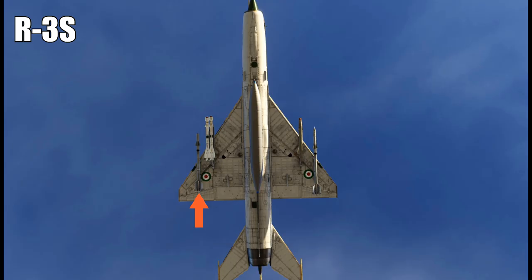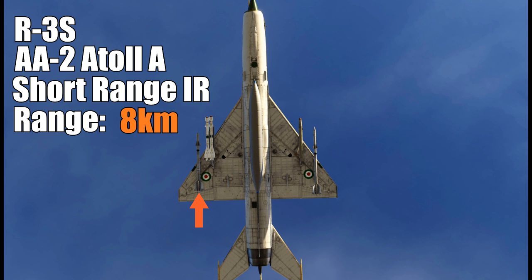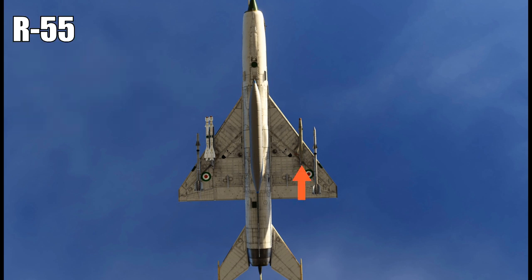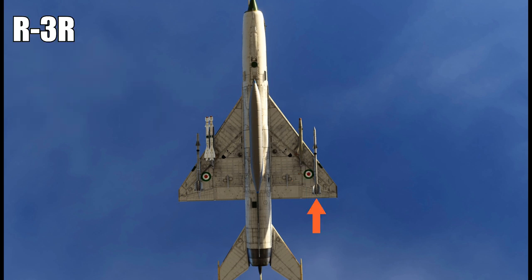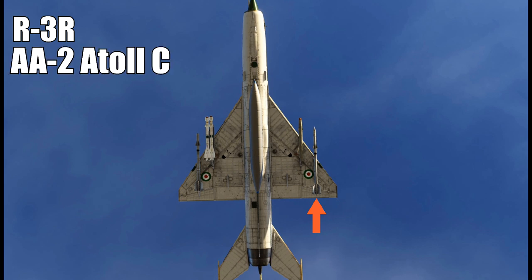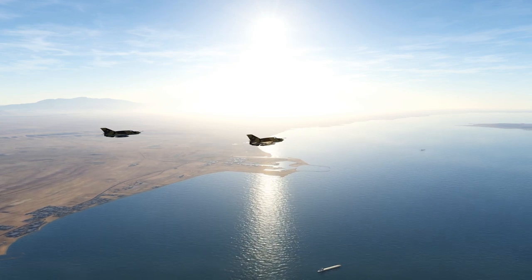It carries the R-3S, the AA-2 Atoll-Alpha — short-range infrared, range about 8 kilometers, so a little bit more potent. It also carries the R-55, the AA-1 Alkali — short-range infrared missile with a range of about 5 kilometers, one of the earliest Russian air-to-air missiles. It has the R-3R, which is an Atoll-C — short-range radar homing with a range of about 8 kilometers. The MiG-21's threat range is about 15 miles.